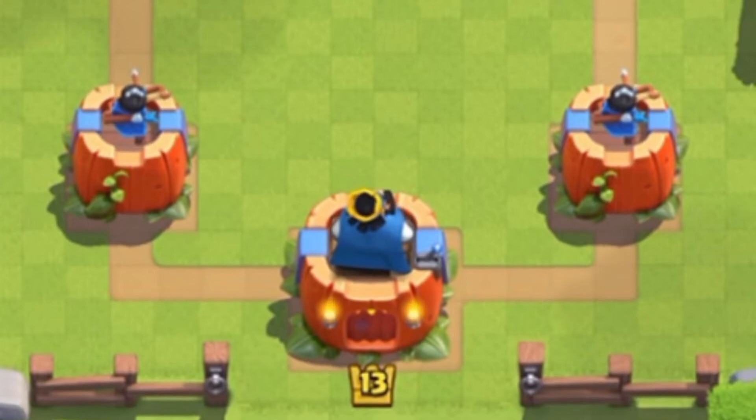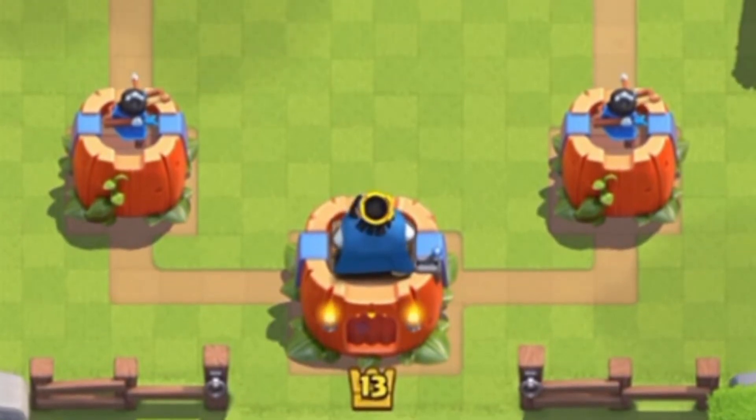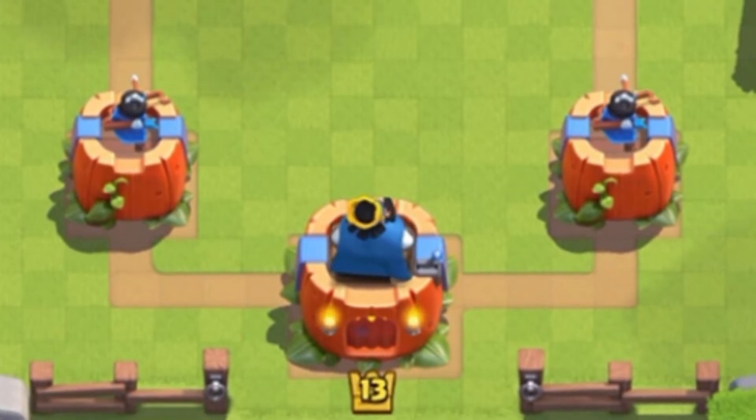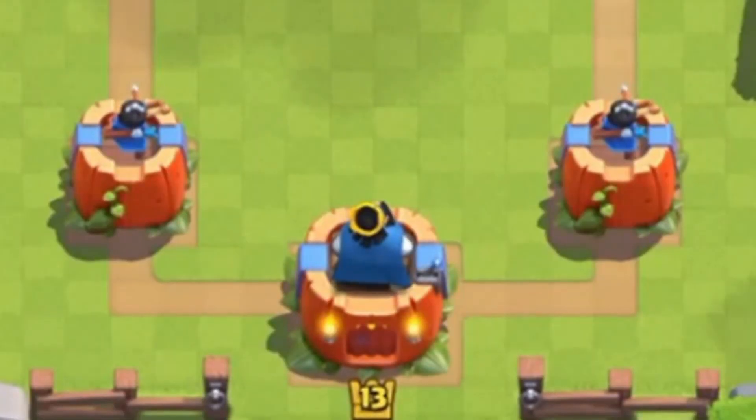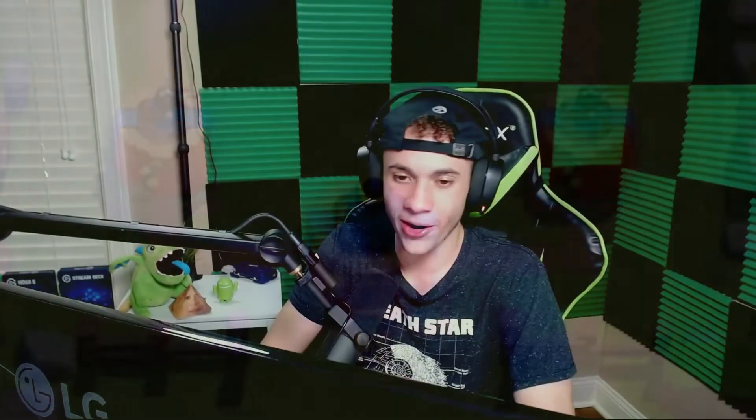At number 9 we have the Jack-o'-Lantern tower skin from season 4, Shocktober Part 2. It's a cool looking tower skin that fits the Halloween theme very well. I actually find myself using this more than the season 16 skin because I love the Halloween look, and it's really the only time of year I can get away with it. I also have a lot of nostalgia for it since the Elixir Golem was released at the same time.